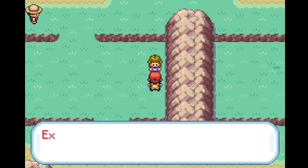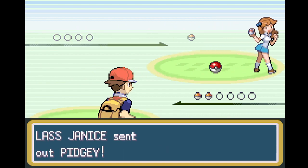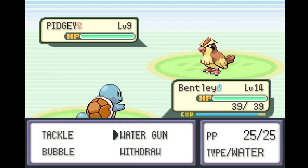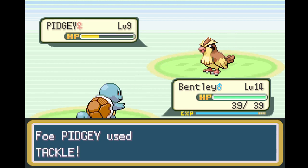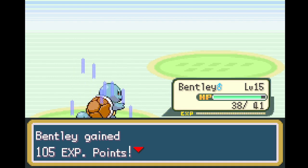We're on Route 3. Starting off, we get challenged right away — Lass Janus sends out a Pidgey. From here on out, Pokemon are going to be a lot more powerful, so we really gotta make sure we play well. Any battle can really be a killing blow to us. We hit level 15 — we need 105 more XP.